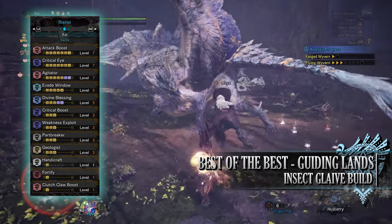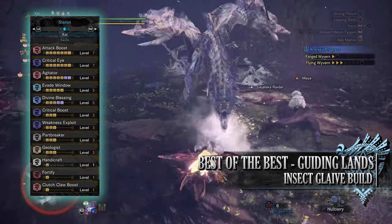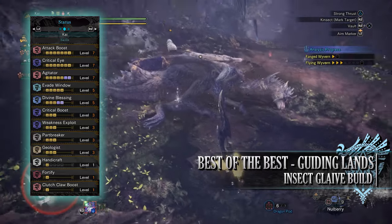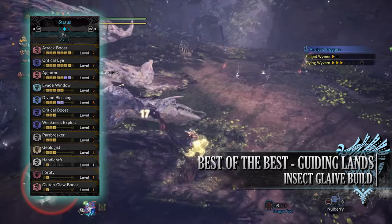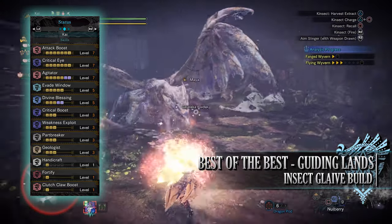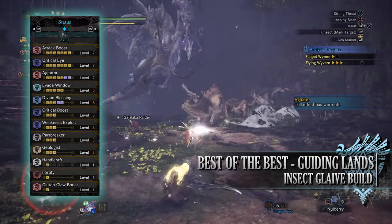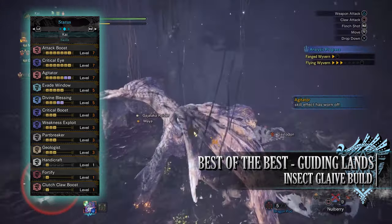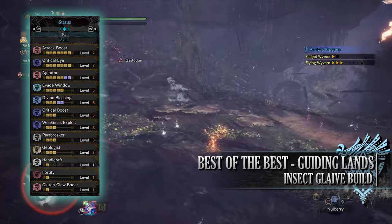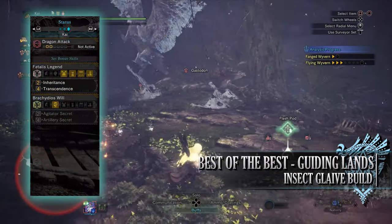Part breaker at level 3 normally allows you to break monster body parts more easily, but in the guiding lands it has an additional effect — it allows you to break off monster materials from the monsters in the endgame area more easily. Geologist at level 3 is another useful skill for the guiding lands — geologist allows you to loot the monster materials you break from monsters twice instead of once, at least from the high tier monsters. On top of that it allows you to mine and pick up bones from bone piles and mining nodes additional times, leading to more loot. You'll also have handicraft at level 1, fortify at level 1, clutch claw boost at level 1, and when wearing your mantles you'll have dragon attack at level 2.